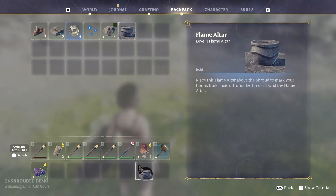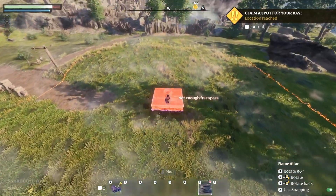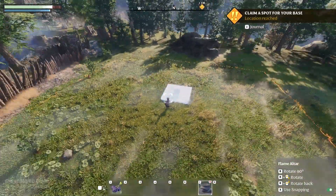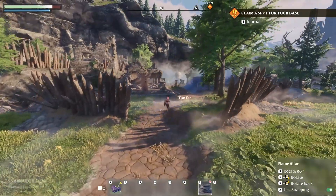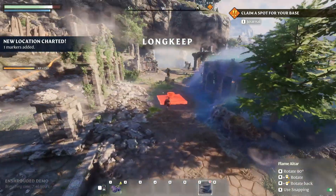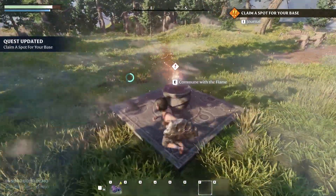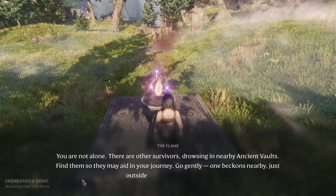The first thing you're going to need is a flame altar and a construction hammer. After crafting your flame altar, drag it to your hotbar and place it on the ground. It gives you a nice overview showing how far it reaches, and much like V-Rising you can extend the size of it by upgrading it. Whenever you die you can respawn here, and you can also fast travel back to this point. The game is very generous in allowing you to build wherever you want.